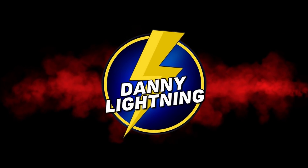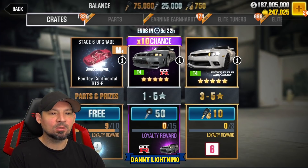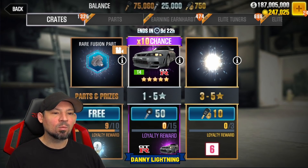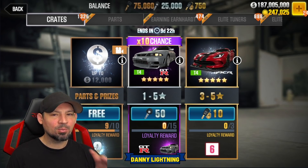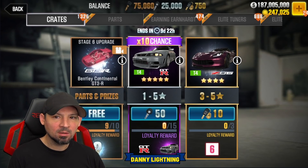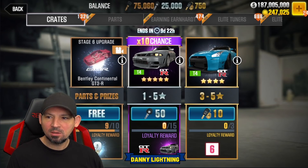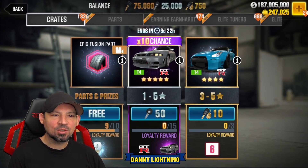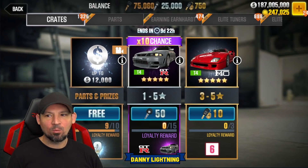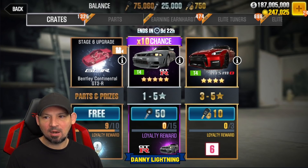What's up everybody, Danny Lightning back with another CSR 2 video. We got this crazy Nissan GTR — there's currently a 10x chance up for it, it's this season's prestige cup car, and we're gonna try and win it while the 10x chance is up. I'm gonna do three pulls per technique and see if one of these actually works. I'm pretty sure they've changed something and the tricks don't work anymore, but we're gonna give it a try.